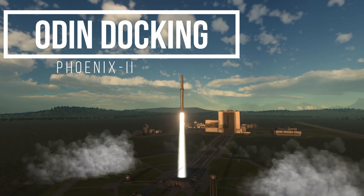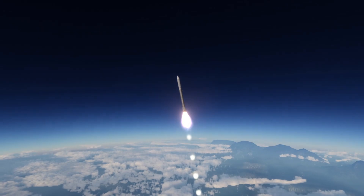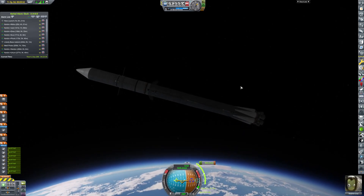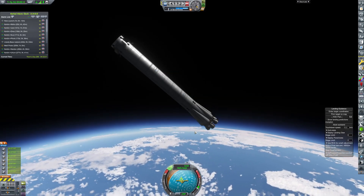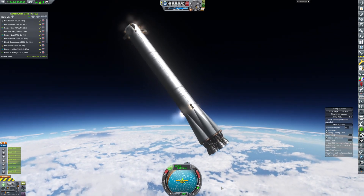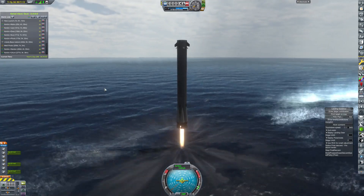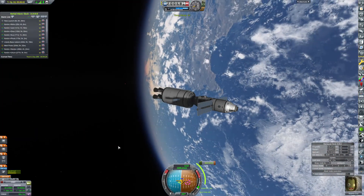Odin docking — this is a Phoenix 2 launch and it is basically going to add a better docking area for crafts at Odin station. It'll also allow us to add more to the station in the future. Here we are flying it up, pulling out our solar panels, and returning the first stage in the right-hand corner. As it returns to Kerbin, we are completing our orbital insertion. The craft is making its way down to the surface, it's raining, and now it's been recovered. We are on our way to Keostationary orbit.